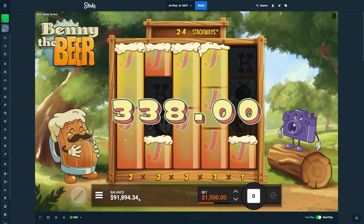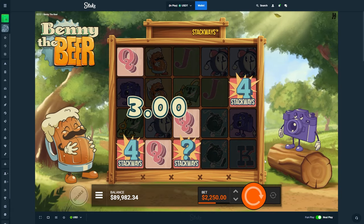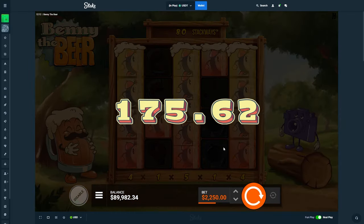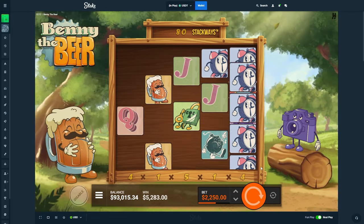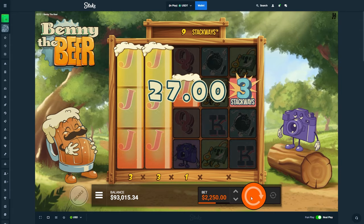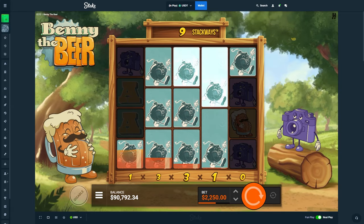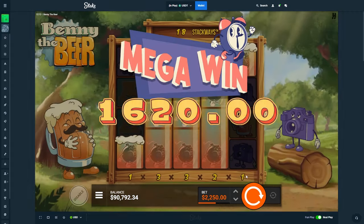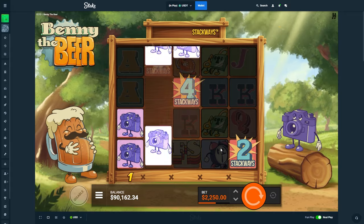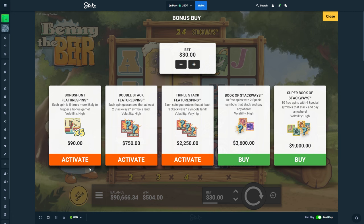We're going to give it a 2k spin right here. Bang! Oh dude — if we had that on the second, oh my fucking god, that win would have been insane. Alright, one more spin. That's borderline breaking even — yeah, we'll do one more then. Just one right there — alright, that's all good.